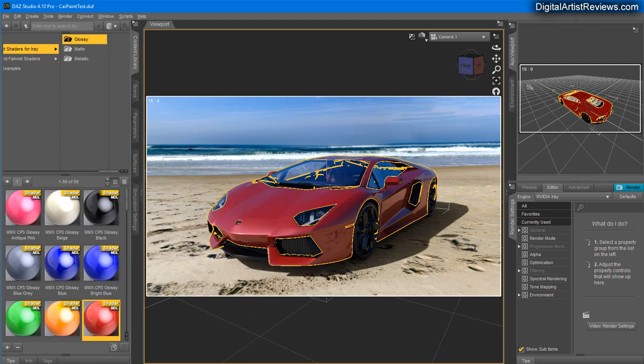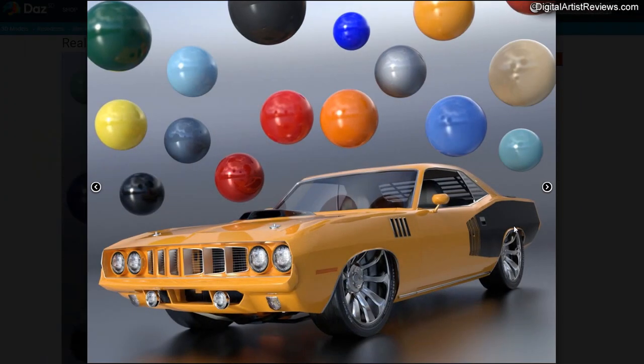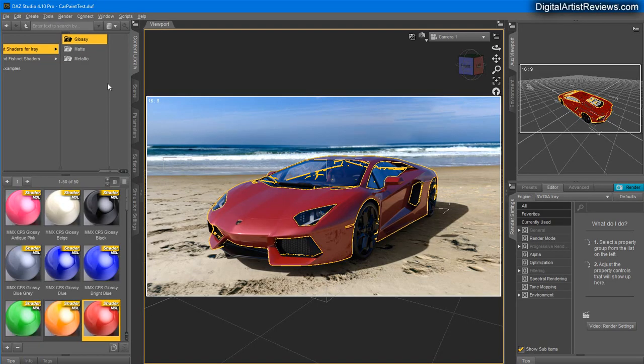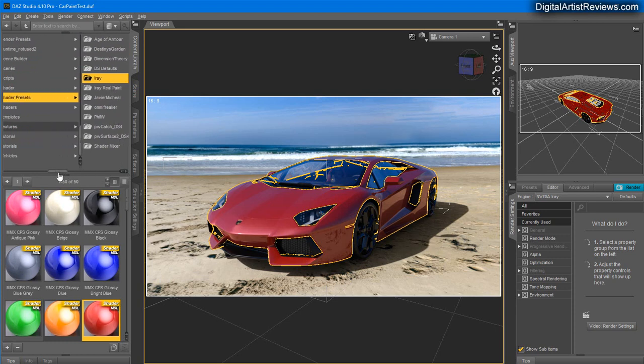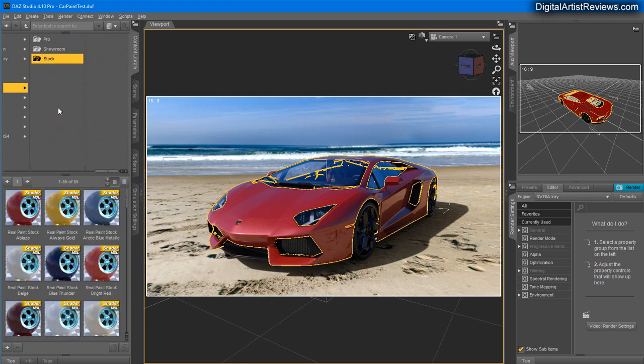The other contestant is called Real Paints iRay. Again, promo images always look beautiful — just amazing — and we think what a beautiful car paint. Back in Daz Studio let's apply it. This one is in a different folder: shader presets, iRay, Real Paints. There are three versions: pro, showroom, and stock. Let's go to stock first. This looks even less like a car paint — very plastic looking, very bright towards the camera. A car paint should not reflect as much towards the camera; it should reflect more on the sides or on surfaces about 90 degrees away.